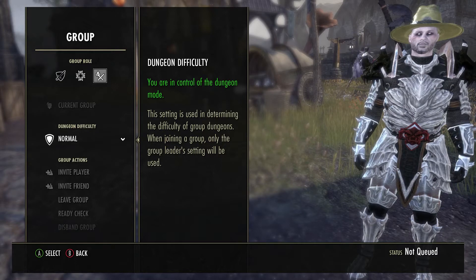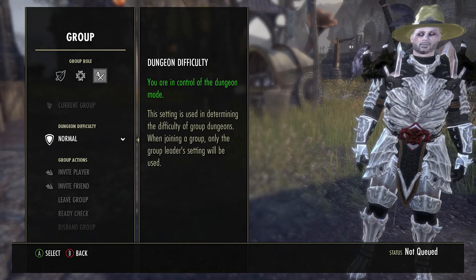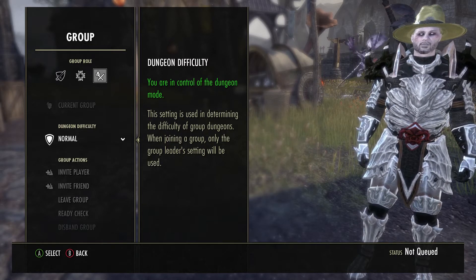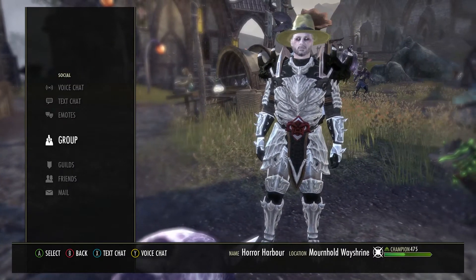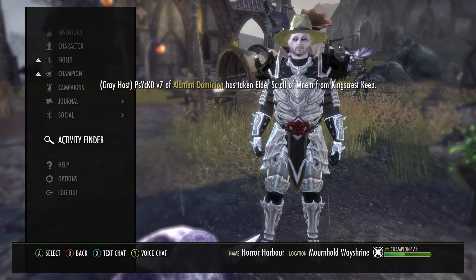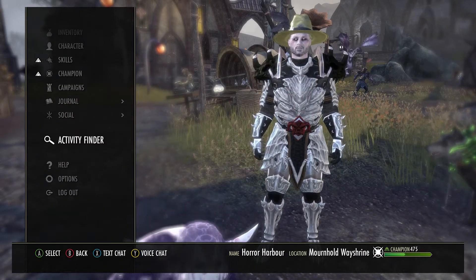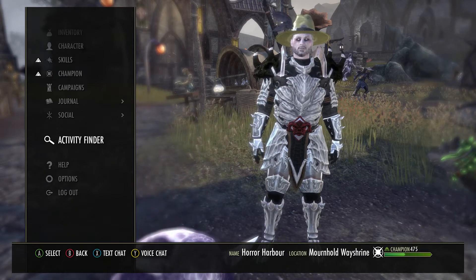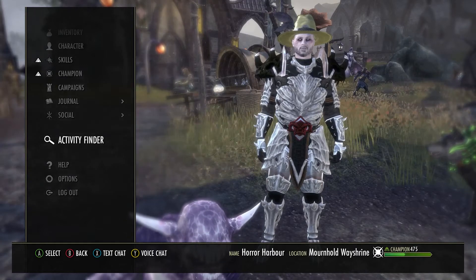We will explain more about the dungeon stuff and guild stuff in another video, but that covers just the basics of groups. I will go through more detailed grouping in the dungeon video, which involves this activity finder right here. It's pretty self-explanatory once you go into it, but I will do a video just in case, because I know not everyone gets it first time.